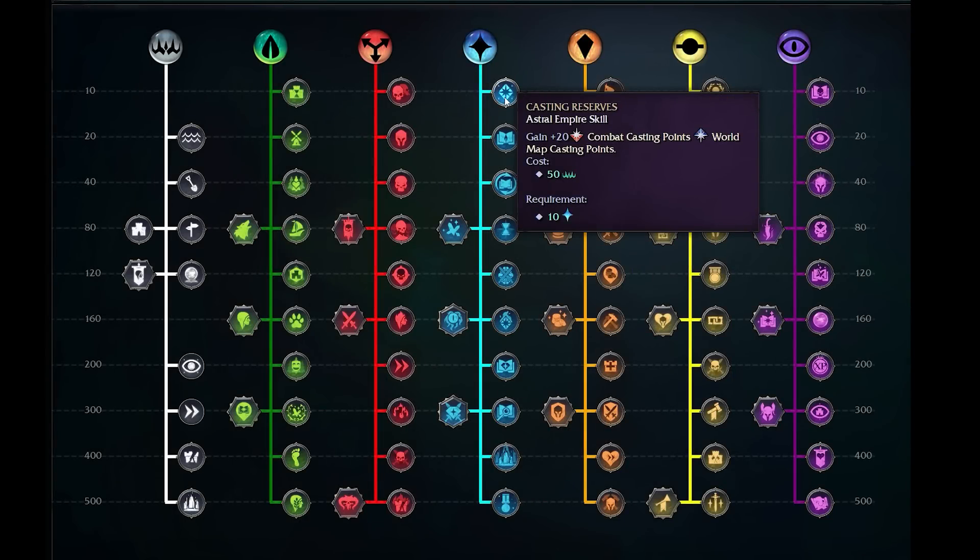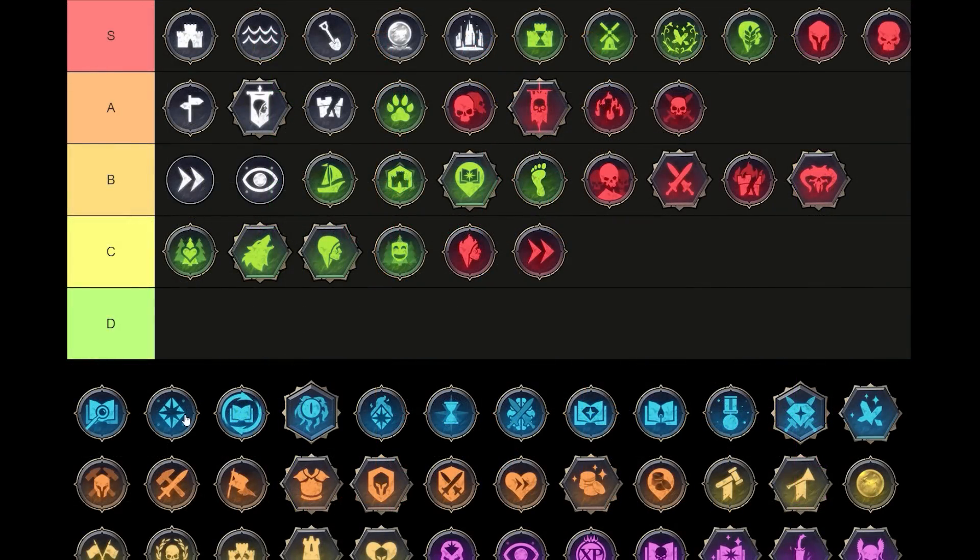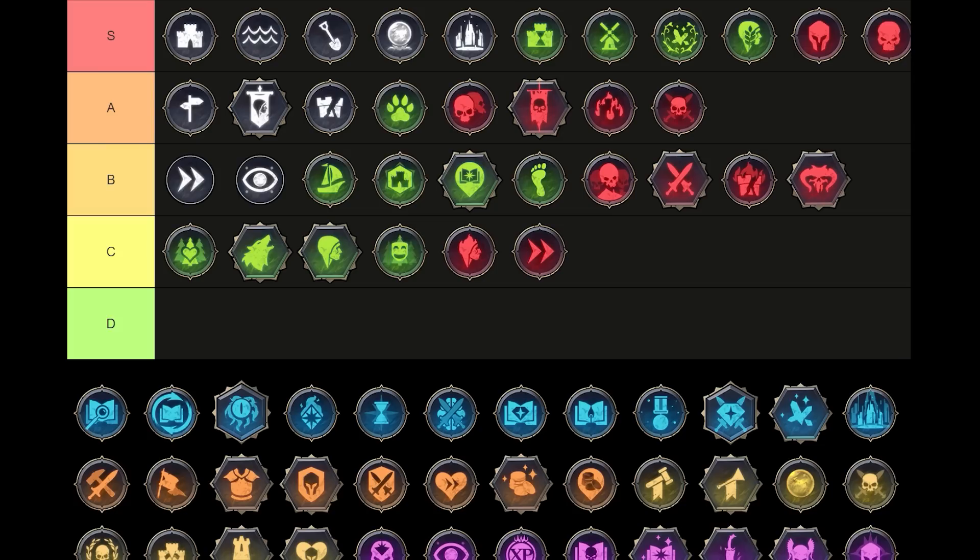Let's look now at the Astral tree. Starting right at the start — 10 points to tick into it and 50 Imperium will gain 20 combat casting points and world map casting points. It'll be easier to cast more expensive spells in the world, summon units faster, and cast inside of combat as well. These points can be somewhat difficult to earn. Buildings that generate casting points are a somewhat rare, niche resource. I think Casting Reserves is really good — you get the benefit right from the start of the game, casting spells a little bit faster, with the combat casting points being especially useful. I think it deserves either S or A tier. I sat on the fence on this one for a while — how useful really are these combat points and does their usefulness fall off quickly? For me it's an A tier ranking and a solid one at that.